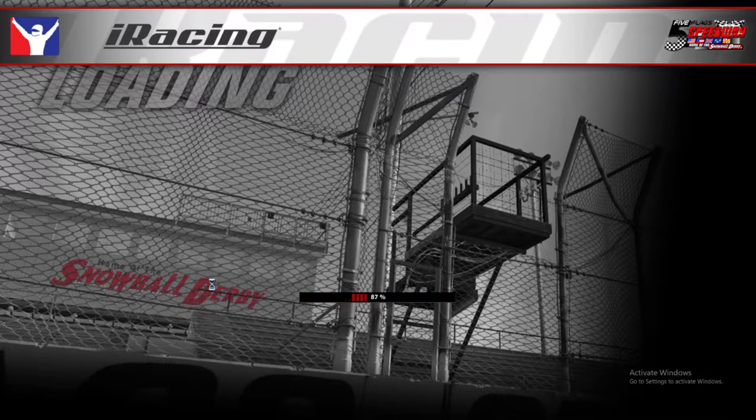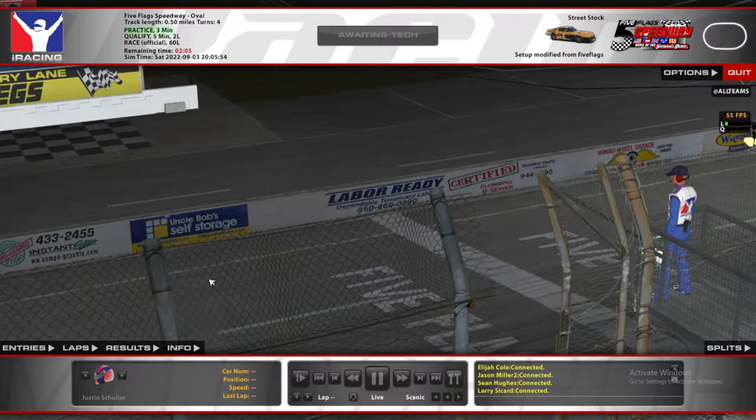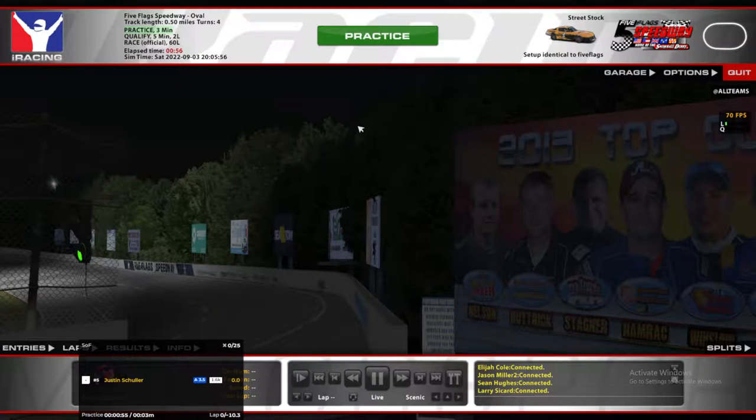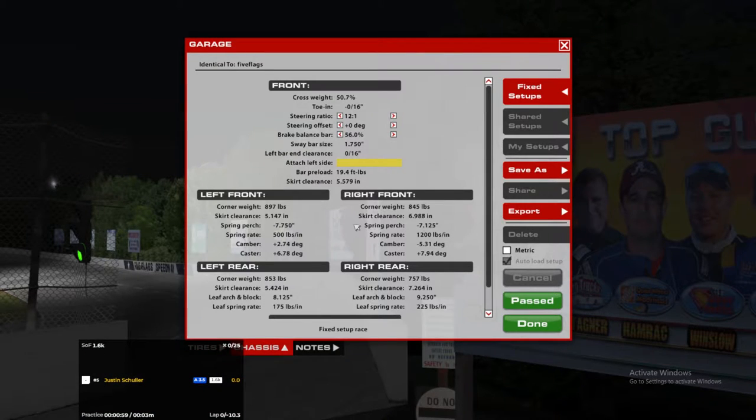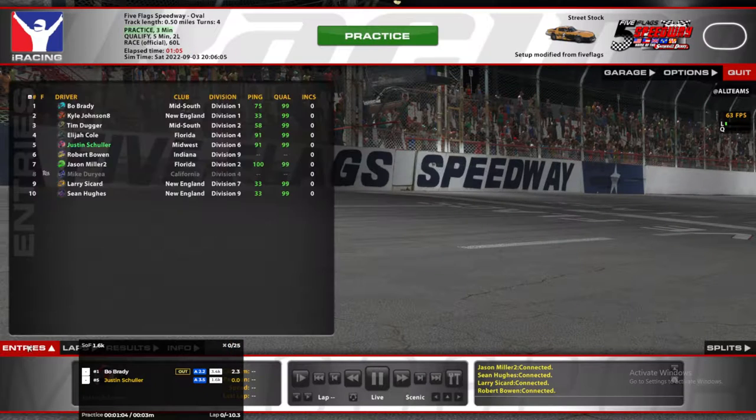Hello, this is the Street Stocks at Five Flags Speedway. Haven't run the Street Stocks in a long time, so this should be fun. I think 8 — well, 10 people signed up. Strength of field is a 1.6.